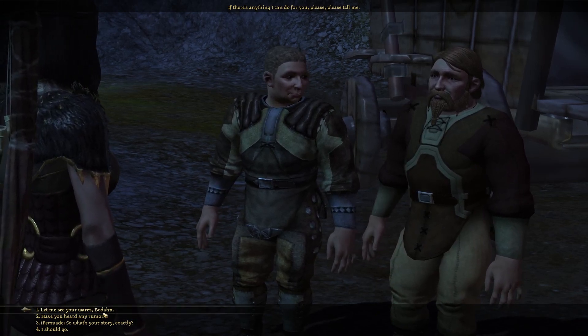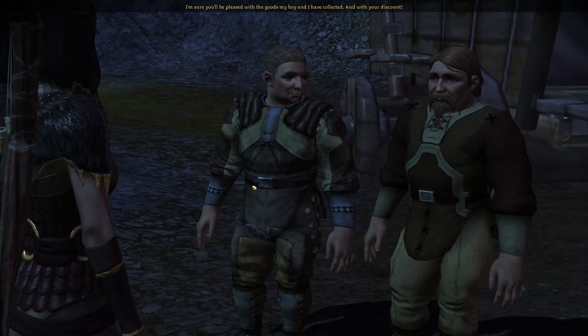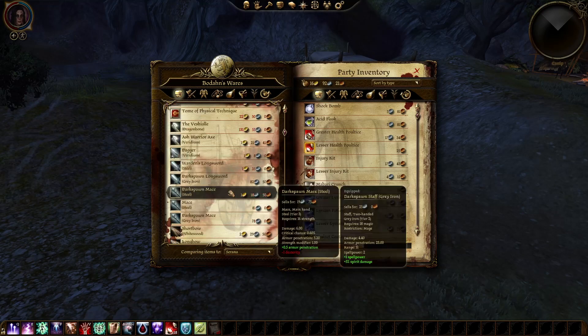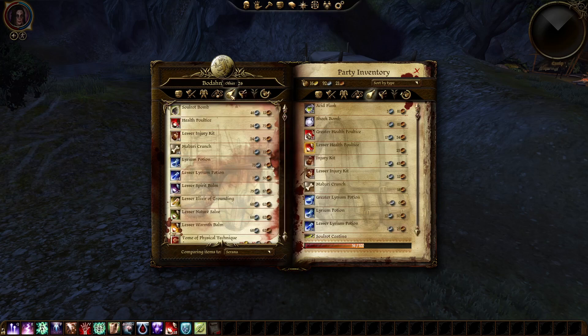Let me see your wares, Bodahn. You got a backpack — all our money just goes to backpacks, you know. What do I actually want from him? Crafting... deep mushrooms. Oh, never mind, he doesn't have any.